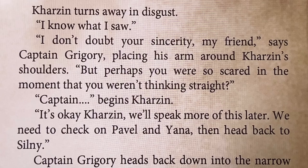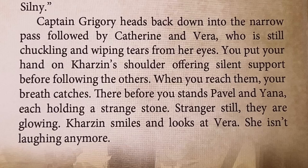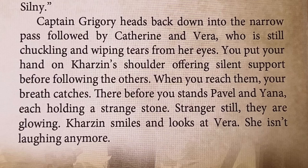'We need to check on Pavel and Yana, then head back to Silny.' Captain Grigory heads back down into the narrow pass, followed by Catherine and Vera, who is still chuckling and wiping tears from her eyes. You put your hand on Karzin's shoulder, offering silent support before following the others. When you reach them, your breath catches. There before you stand Pavel and Yana, each holding a strange stone. Stranger still, they are glowing. Karzin smiles and looks at Vera. She isn't laughing anymore.